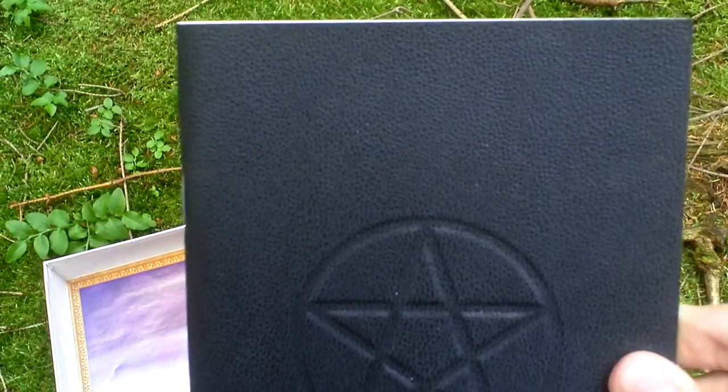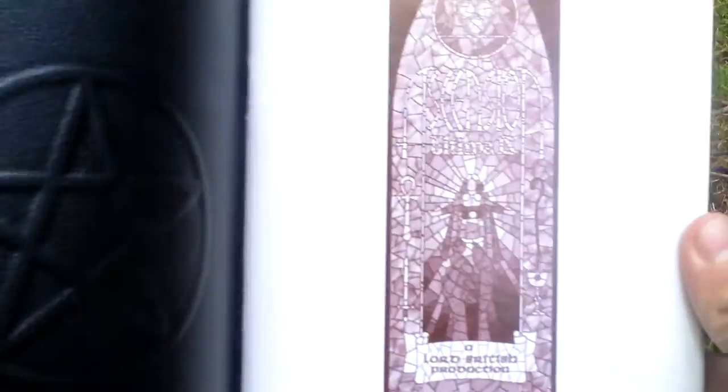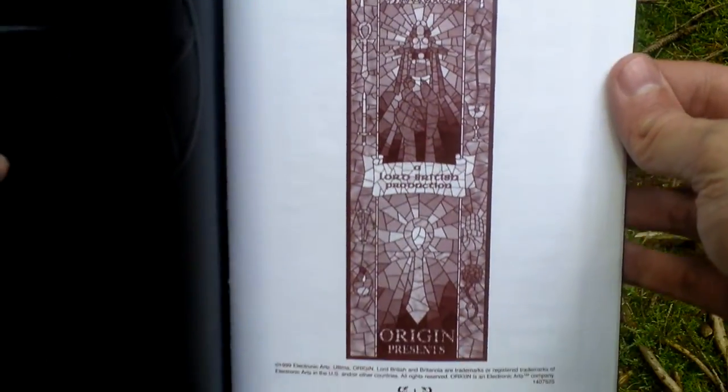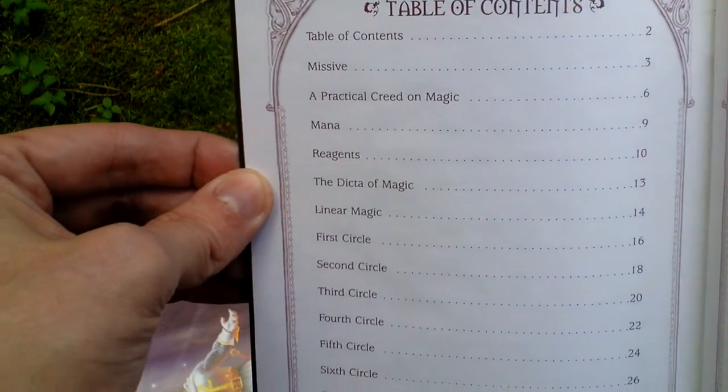The last thing in the box is the leather-bound manual, which looks like this. It has all the vital information about playing the game. Let's take a look at the table of contents.